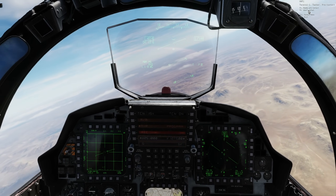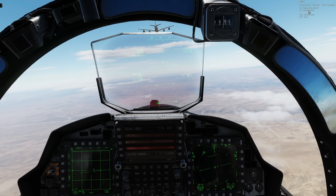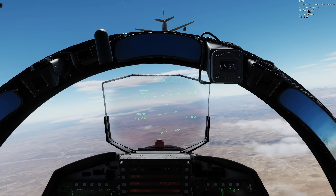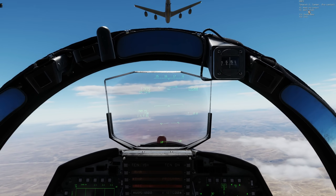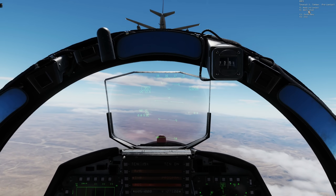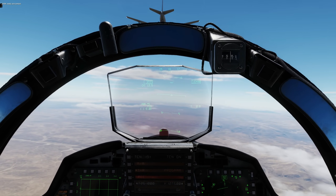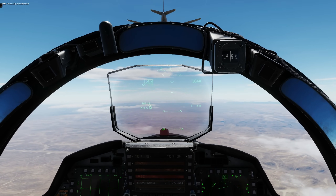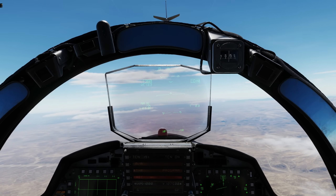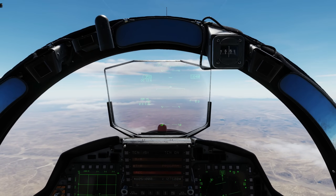Speed up. Right, we do have wake turbulence turned on in there, so it's going to be a little bumpy and jumpy — but that's how it will be in real life, so let's just deal with it. Right, when we're in about this position here, we're going to press F1 for ready pre-contact. Ready pre-contact. Clear contact. Okay, that was first-time lucky. If he refuses a clear contact, then we'll just have to get in a better position and retry.